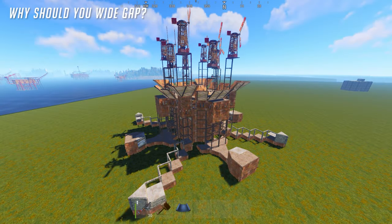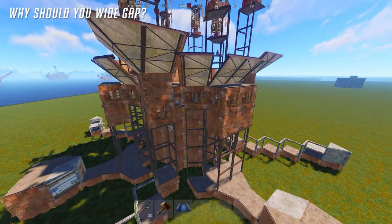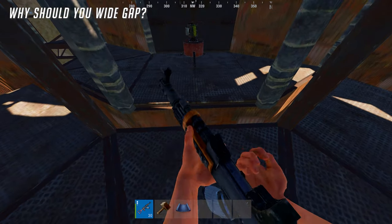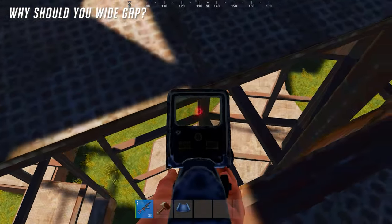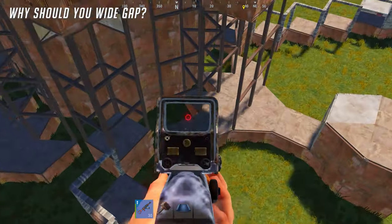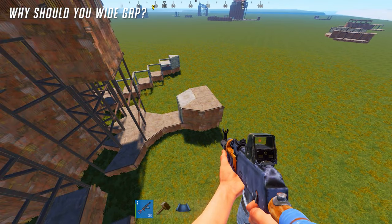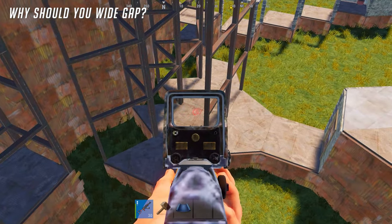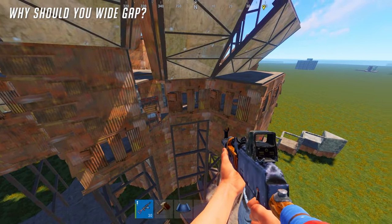There are four main reasons why I think the wide gap shooting floor is going to become a building meta in Rust. First of all, the peak angles that you can have using a wide gap shooting floor are just insanely nuts. Overall, you have an insane space to move around and to potentially peak raiders from your shooting floor. On top of that, a wide gap shooting floor is usually connected to its own TC or your multi-TC, which makes the overall upkeep of your base a lot less because your actual main base is not going to have a shooting floor attached.